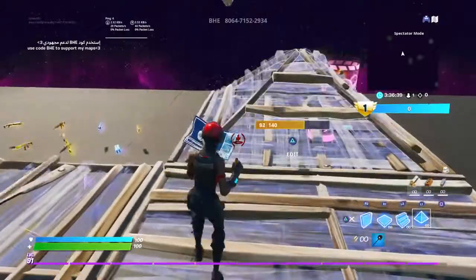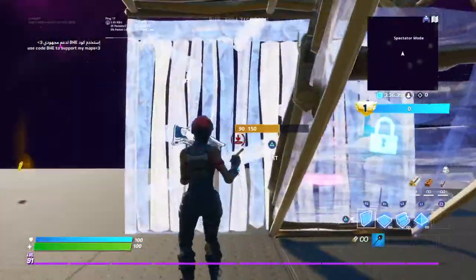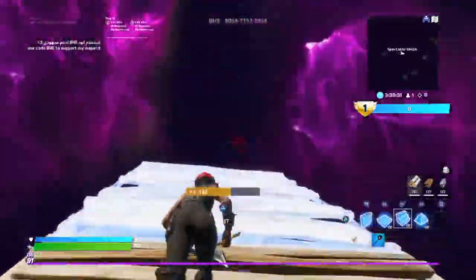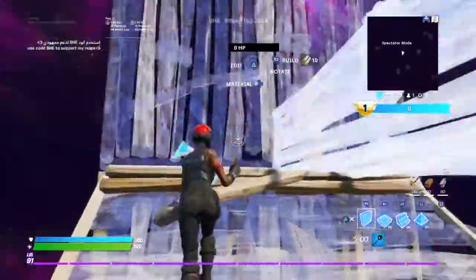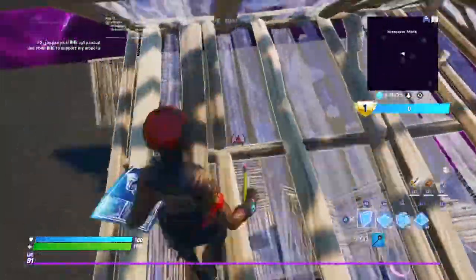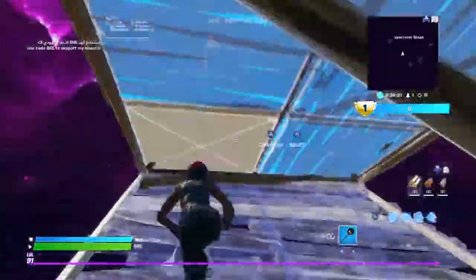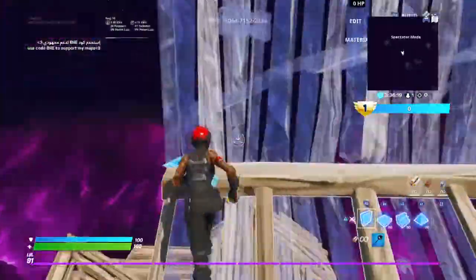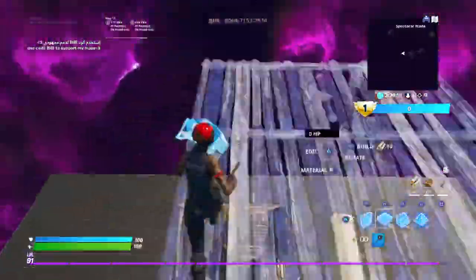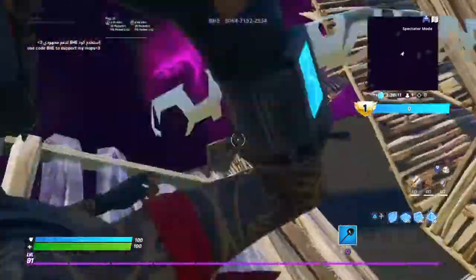Coming in at number three — this is one that I do. You go like that, edit boom, and you can do it into a stair. I can do it into a stair but I can't do it into a wall after. Let me show you how I do it — sometimes I do the stairs but sometimes I mess up on it, I can't do it right now.